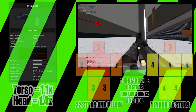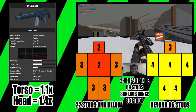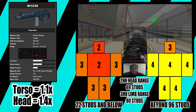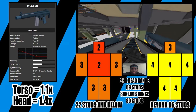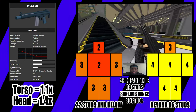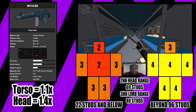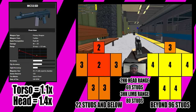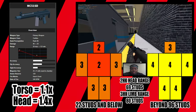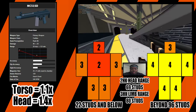The MC51SD is a rank 86 Integrally Suppressed Carbine. It does 46 to 25 base damage with a damage range of 20 to 121 studs. The headshot multiplier is 1.4x and the torso multiplier is 1.1x. Because of these stats, it can kill with two torso hits up to 22 studs, three torso hits up to 96 studs, or two headshots up to 69 studs. Other hit to kill ranges are listed on screen.